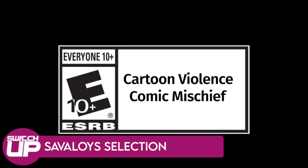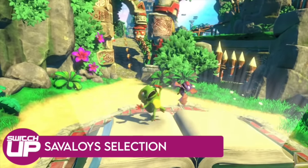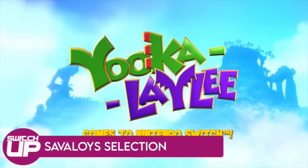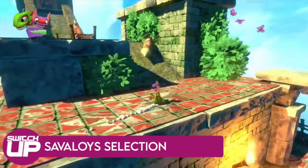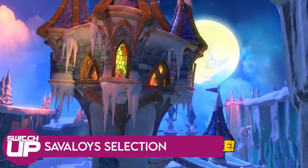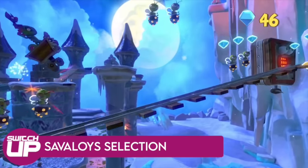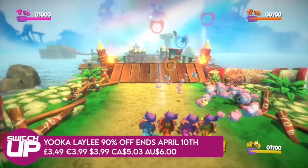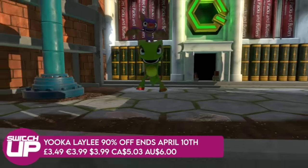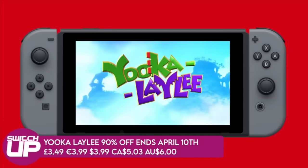Now for the budget picks — the 'Savaloys' — very cheap games you can just grab. Think of it like checkout impulse buys. First up, Yooka-Laylee is a fantastic platformer at 90% off — about a quid for one of the best old-school platformers on Switch with new-school stylings — an easy pickup. Then there's Doom 64, the classic route of Doom, nice and straightforward with co-op split-screen play, at 60% off — it was stupidly cheap to begin with. Quake is also just as cheap at the moment and has similarly excellent gameplay.